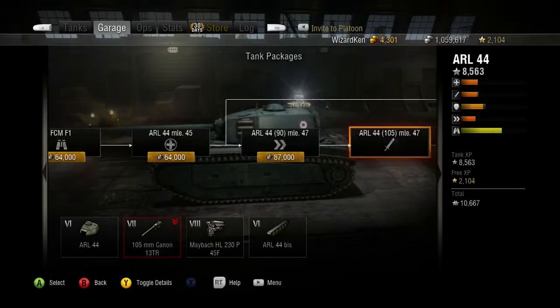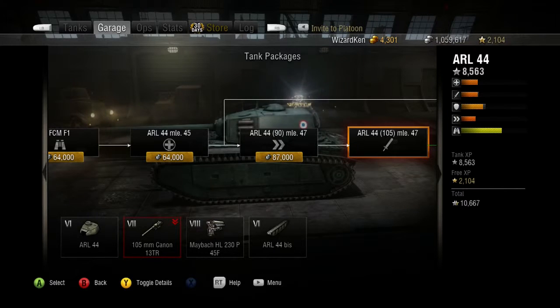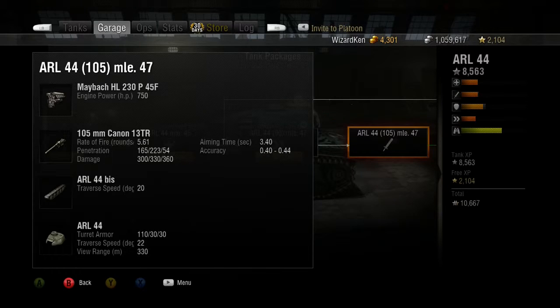Let's take a look at the 105mm because at the end of this I want you guys to ponder and think about what would possibly be the best barrel to use on this tank. We've got the 105mm that we started out with on the last video — it does almost six rounds a minute, a penetration of 165, and 300 damage. That damage is pretty nice to have. Now let's take a look at the ARL 44 90mm.